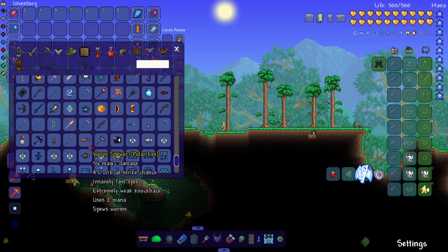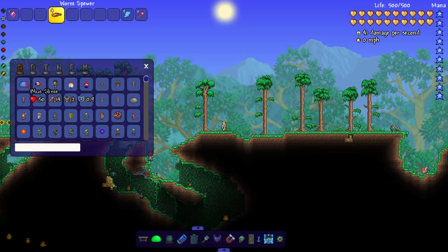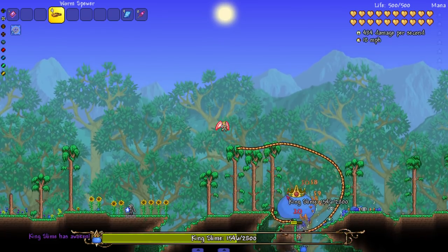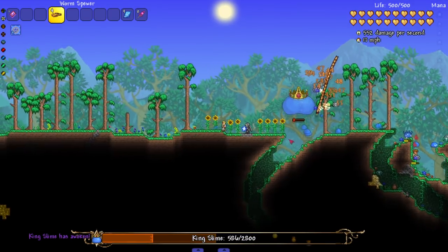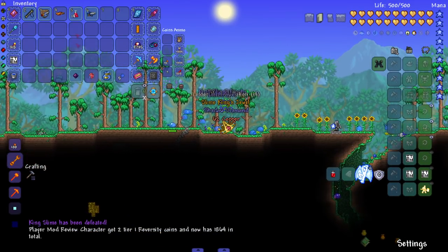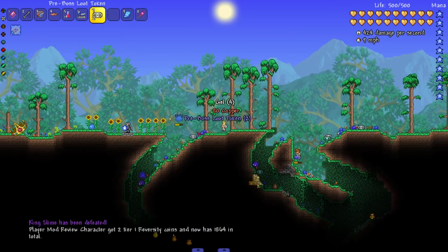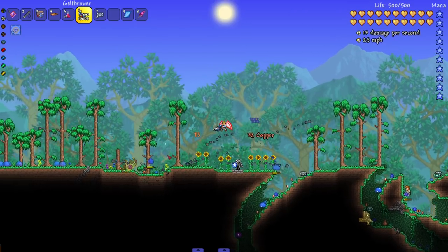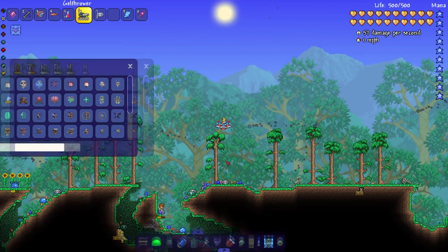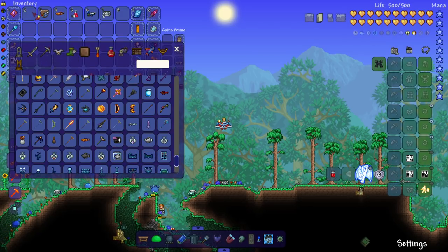One thing I know about this mod: if you do a no-hit run against a boss you get a rare weapon. Let me summon in King Slime and kill it without getting hit using the Worm Spewer. Look at that — the Gel Thrower! At the bottom it says 'Flawless,' meaning we did the boss flawless, so now we get a unique weapon. It gives you a reason to try and no-hit a boss because you get rewarded with a cool weapon.